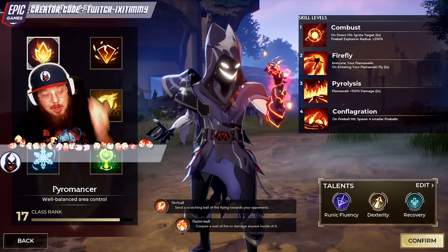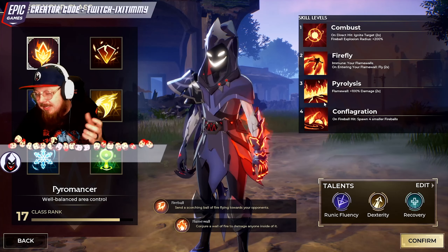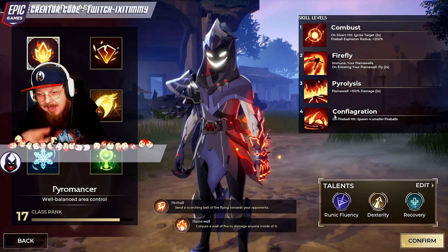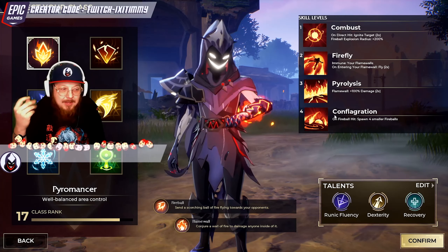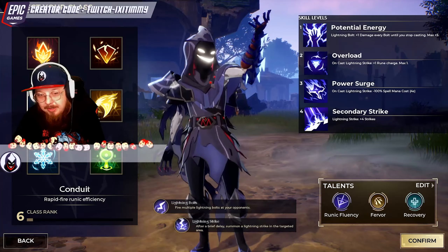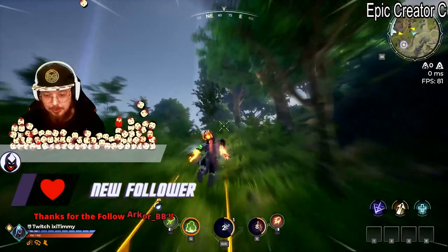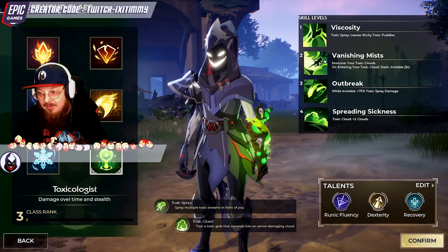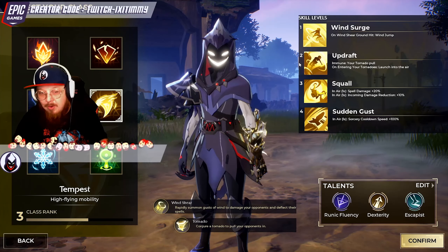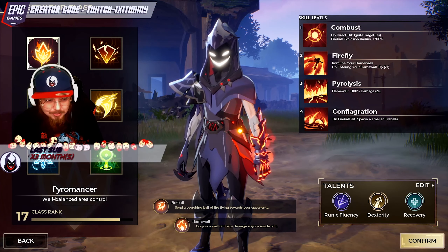Tip number eight: know your class. Read the skills, understand how your class works together, how the synergies within the toolkit function, and what play style the developers laid out for it. One very important thing is learning which skill really activates your class. In almost every class there's an ability that takes it to the next level — for Pyromancer that's Firefly, for Toxicologist it's Vanishing Mist and Outbreak. For Tempest, getting level two Updraft activates that much-needed vertical movement. Pay attention to when you unlock your skills — it's extremely important.